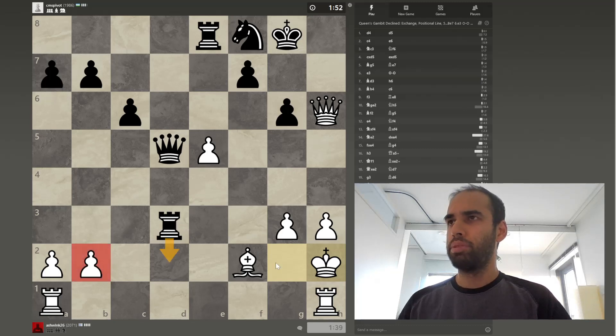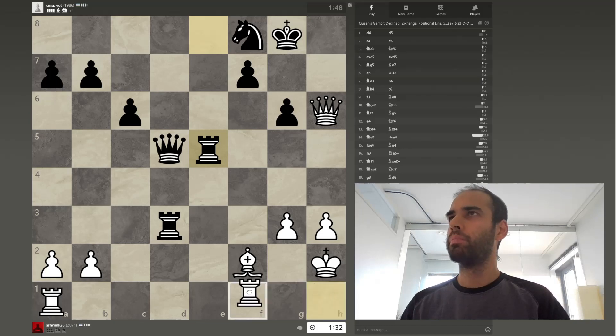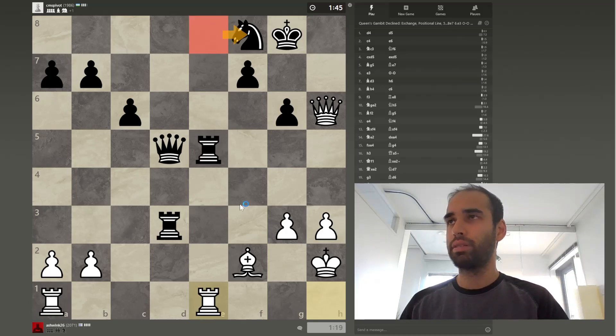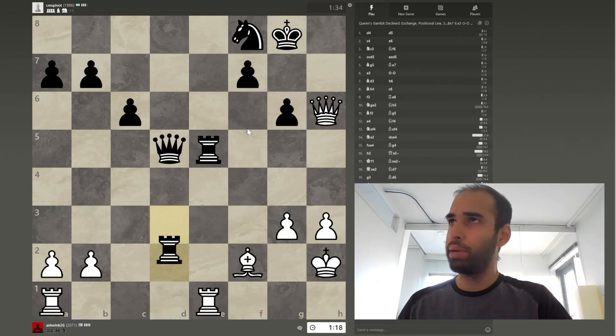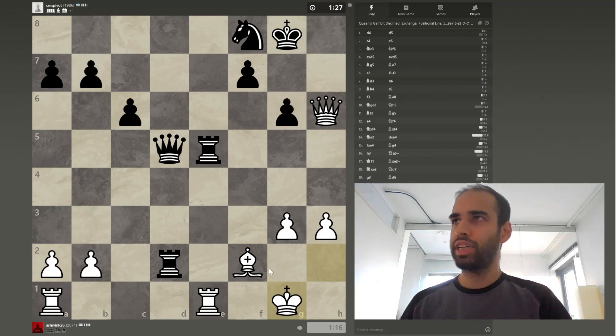There is going to be some pressure building up on these pieces and it's not going to be a pleasant position for white. But we have to start somewhere and we can't be overly defensive either. Maybe we can start to challenge this file and try to get a rook down there and attack — a slightly counterattacking strategy. I was thinking of moving my rook here and putting pressure on the f-file, but I see the queen has it relatively well covered, and ultimately it's just building a bit more pressure on me.